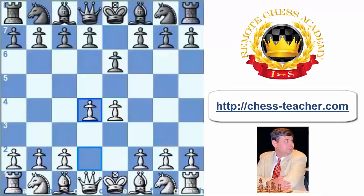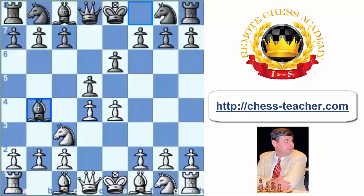After e4, e6, d4, d5, I would like to introduce you to the Alekhine Gambit. After Nc3 and Bb4 — the move we usually call the Winawer variation in the French Defence — black is immediately trying to attack white's knight on c3, so as to put more pressure over white's e4.